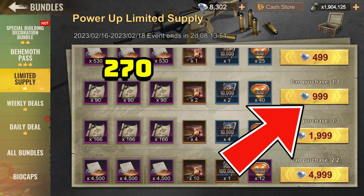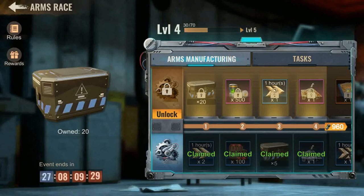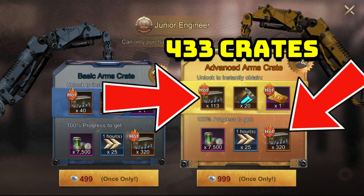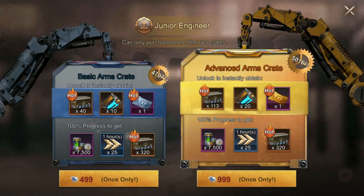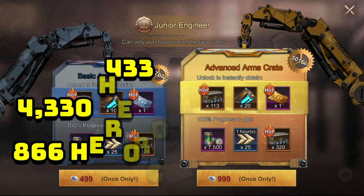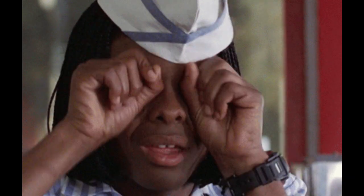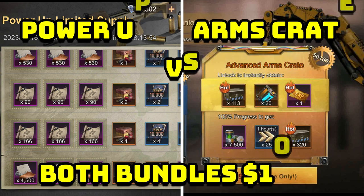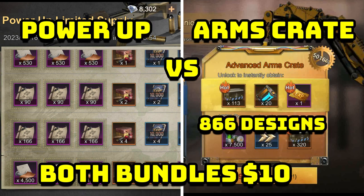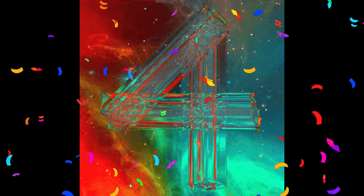Yet, for the same price of $10, a low to mid spender getting the arms crate can potentially obtain at the start 433 arms crates, which allows you not only to unlock various materials for your own needs including 4,330 hero gear parts or 866 hero gear designs. For the same $10, you're getting potentially 866 hero gear designs in the arms crates versus a measly 270 hero gear designs for $10 in the power up limited supply. The arms crates will give you nearly 4 times more.